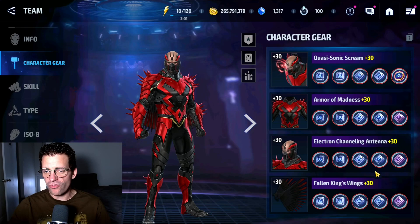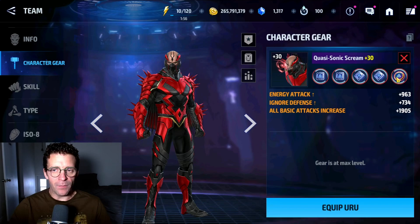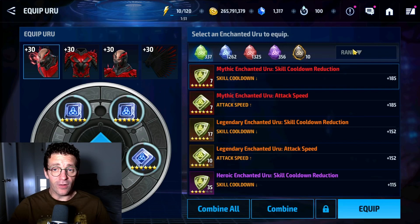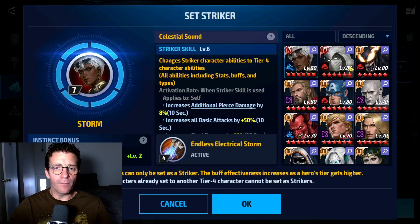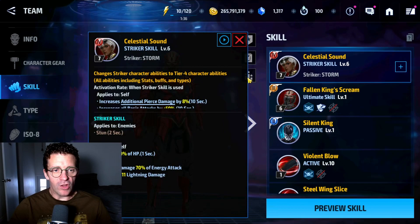If we look at the gear, we only have one blessing on him. We're doing two energy attack per gear, two critical damage per gear, and one ignore defense per gear. This one is an ignore defense blessing. I don't have any energy attack blessings available for him, so that's the build. As a striker, we're using Storm Tier 4 because she is Order and she gives him a huge boost.